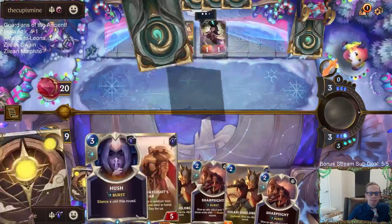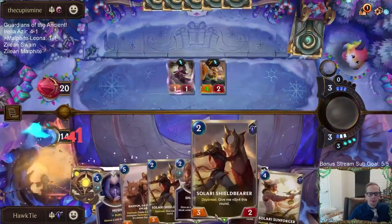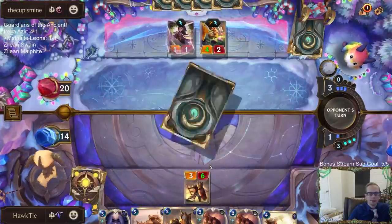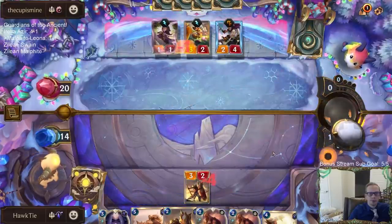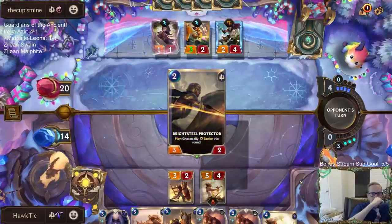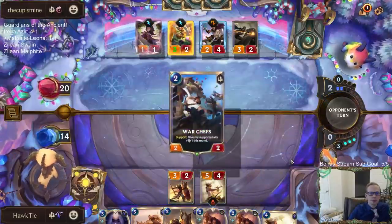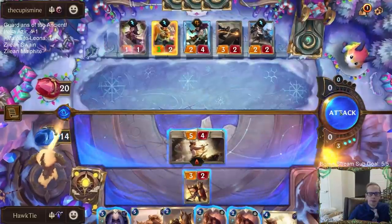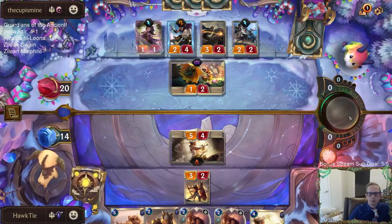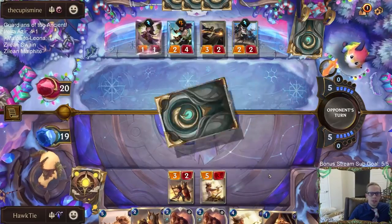I'm expecting one of the champions to be played — nope. Alright, we take some damage. They play a champion and I would have the 3/6 as a good blocker. Back to 19 — still got a couple of combat spells for an open attack. I'm here for Shrouded Power. Obviously I wish we had one more mana.